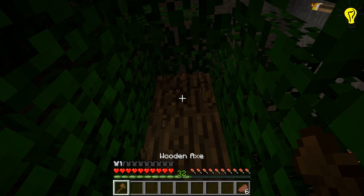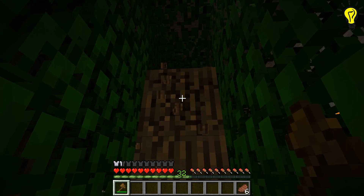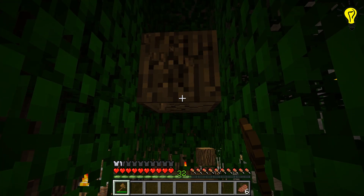To make a chest you need 8 pieces of wooden planks, which can be obtained by chopping down trees and crafting wood into wooden planks.